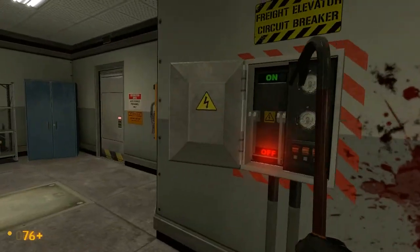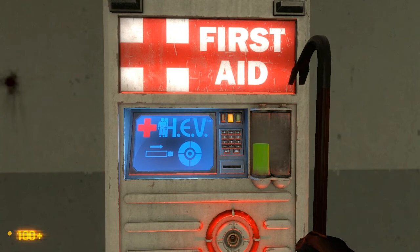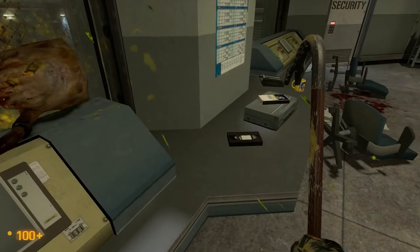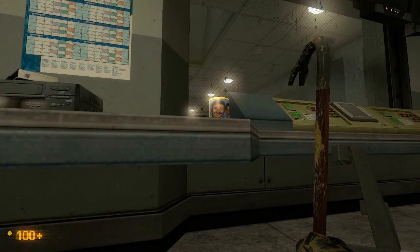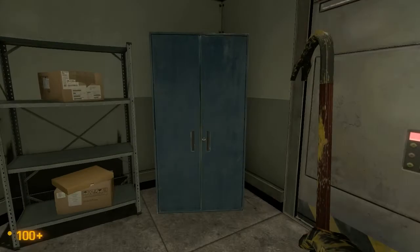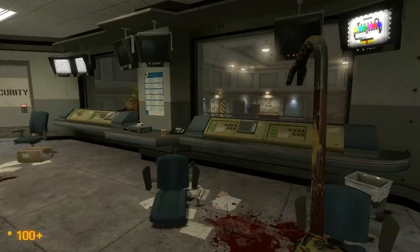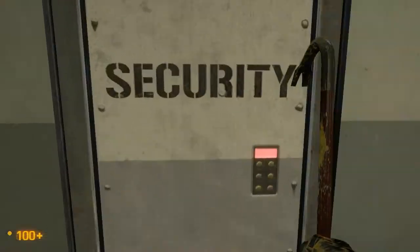Got some bullets. Got my health. Make sure that thing's dead. I like it — it's a little Easter egg mug. Alright, so anything we can do here? I've got 67 bullets, that's good. We don't want to run out of bullets, that's for sure.